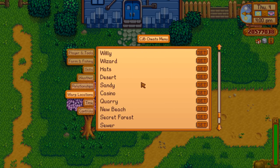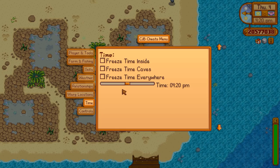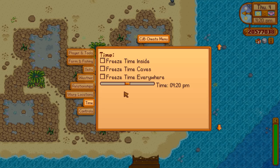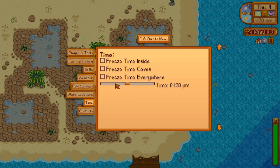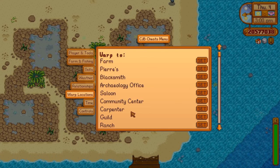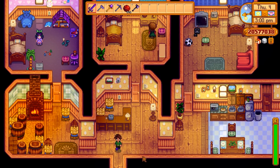Warp locations is a big one — you can warp wherever you want, all over the place. You want to go to the new beach? Simply click and you're there. Another really cool feature is the time control. You can change the time, you can freeze the time. You want to go a million floors down in Skull Cavern? You can do that. I do this one all the time — if you're impatient and want to find people, you change the time to when their doors open, warp to their front door.